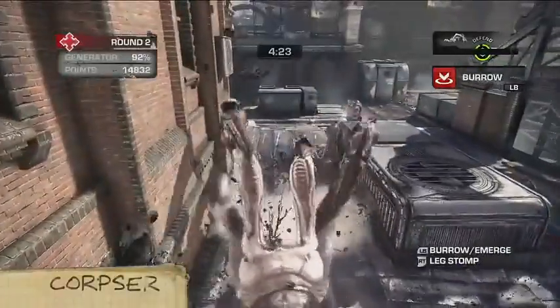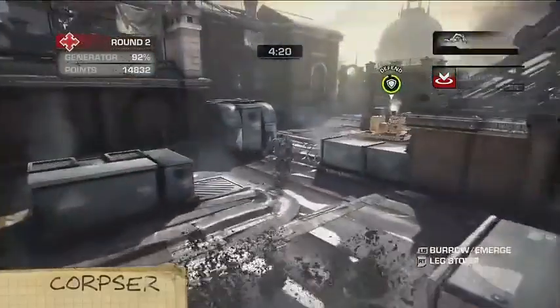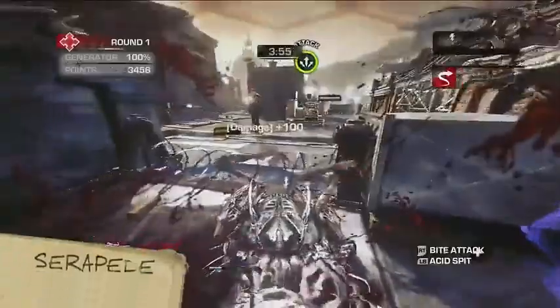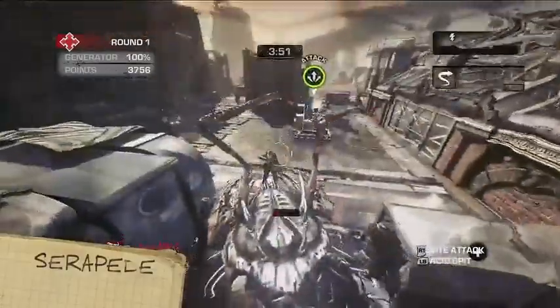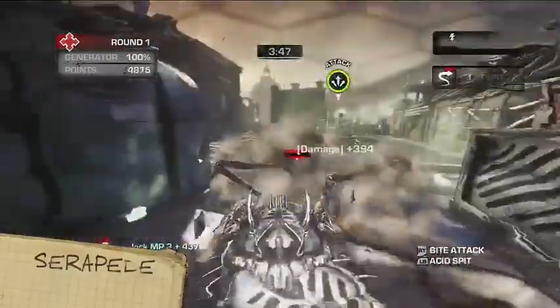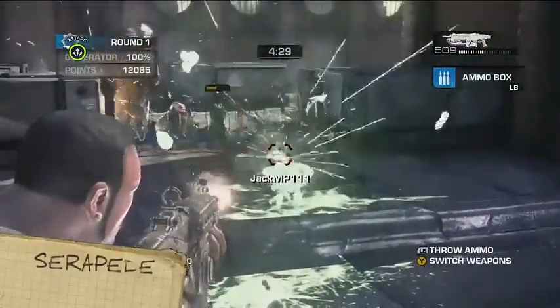The Corpser's armored front legs make it incredibly hard to kill. Even worse, it can burrow underground and duck right under COG fortifications. The Serapede attacks with its mandibles and can also rear up and spit poison at distant enemies. The only way to kill it is to shoot it in the butt. Yes, the butt. Evolution's a weird thing.